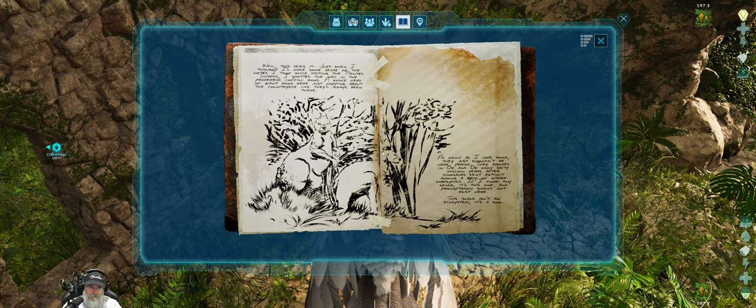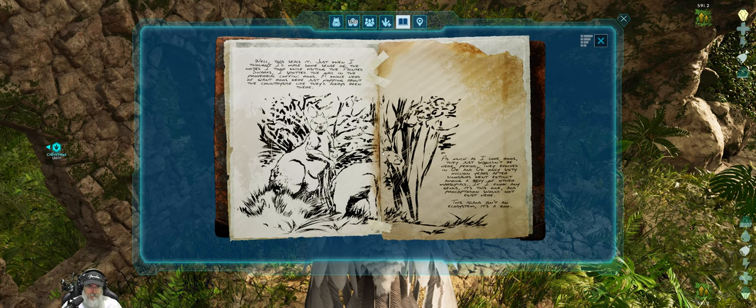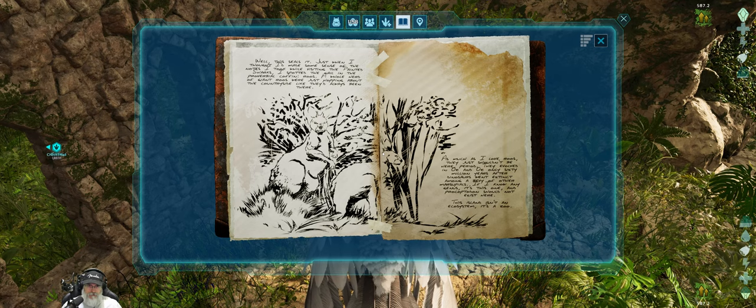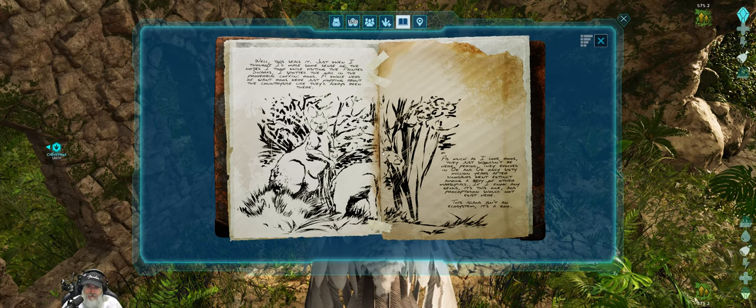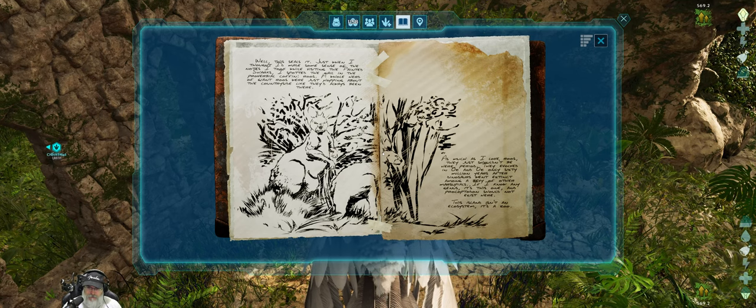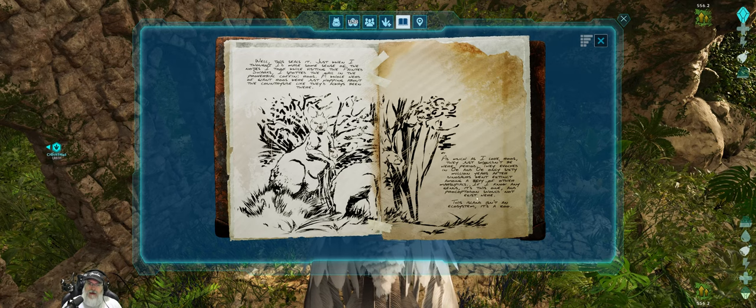Let's see what this explorer note is. 'Just when I thought I'd made some sense of the notes I took while visiting the painted sharks, I spotted the nail in the proverbial coffin. A whole herd of giant roos were just hopping about the countryside like they'd always been there. As much as I love roos, they just shouldn't be here — period. They evolved in Oz and Oz only, 60 million years after the dinosaurs went extinct among a bevy of other marsupials. If I know any genus, it's this one — and Procoptodon should not exist here. This island isn't an ecosystem. It's a zoo.' Nice! Procoptodon — interesting. I always call it a Procoptodon.